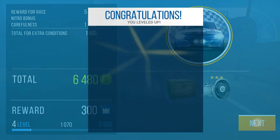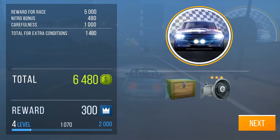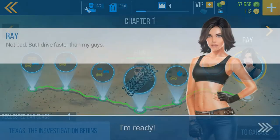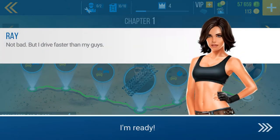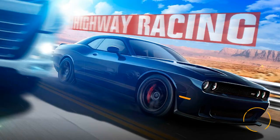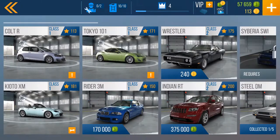Congratulations — we have moved up! We got money and gold. We have available the Wrestler. The Wrestler is one of the cars I really wanted. You guys saw it on track — not bad. But I drive faster than my guys. I am ready — we're ready for you, Ray. Let's go to the garage real quick and check out what the Wrestler looks like.